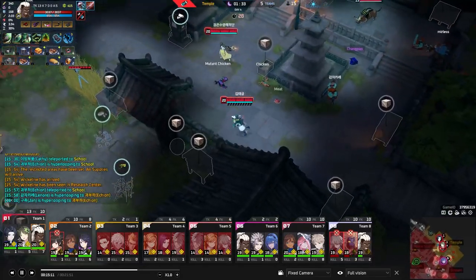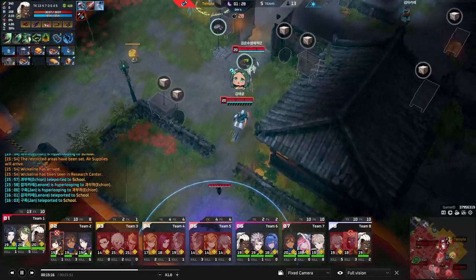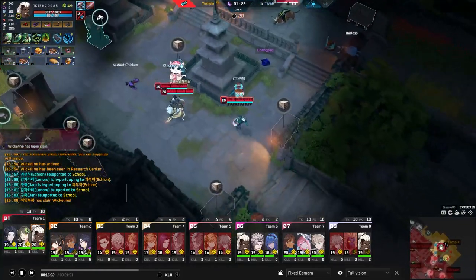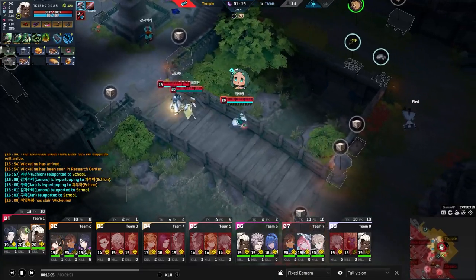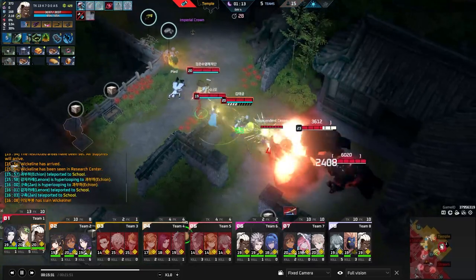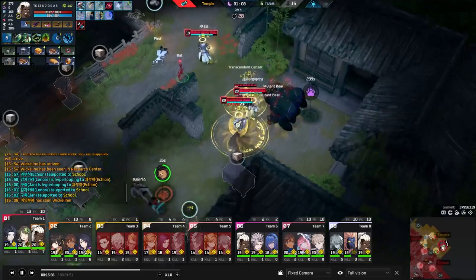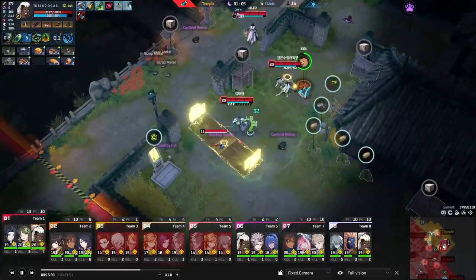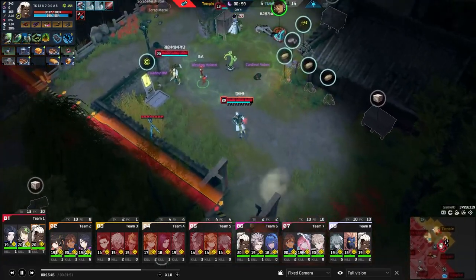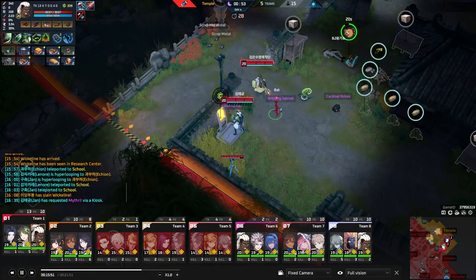It looks like they might get a fight, but the enemy team sees the pings in temple and decides it's not worth it, opting to TP away instead. Smart call — being backed against the wall with the enemy having vision from cams would be a very awkward position. Fighting at the corner edge of temple means getting stalled out and losing on the timer. With a full build already, they consider saving for Blood or upgrading Johan.